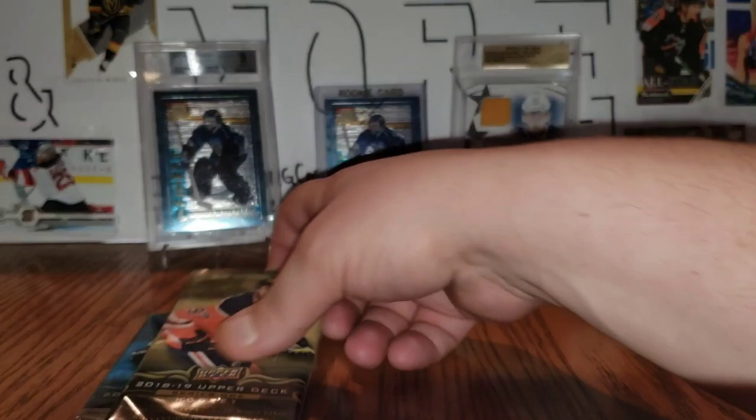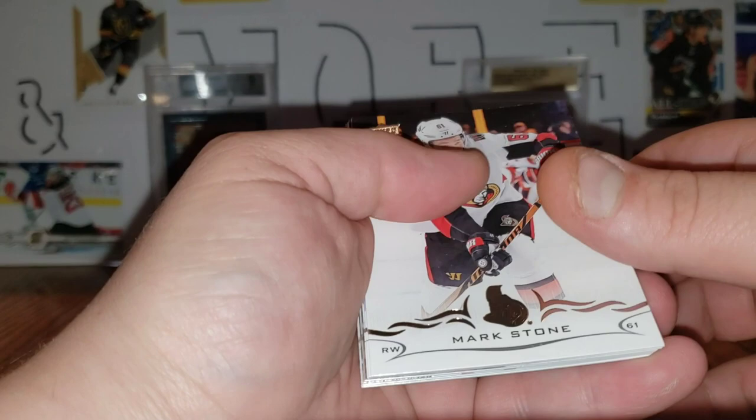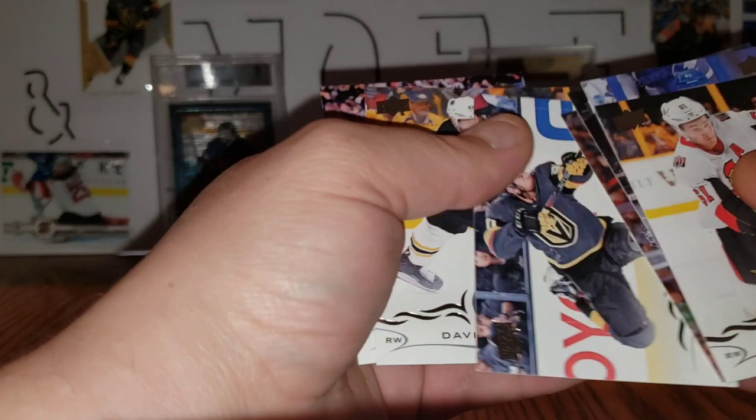Going with 18-19 Series One, hoping for a Carter Hart. Mark Stone, Steven Stamkos, Rasmus Ristolainen, Artem Anisimov, Alexander Wennberg portraits, Thomas Tatar, David Backes, Tory Krug.